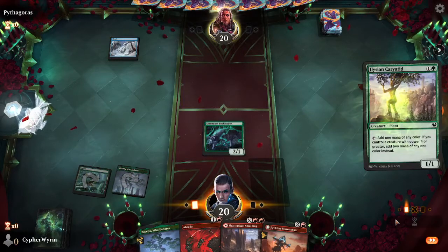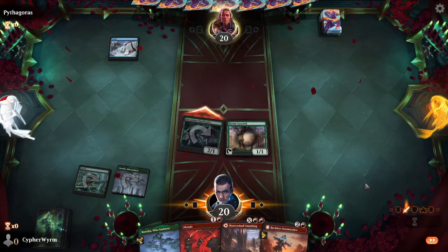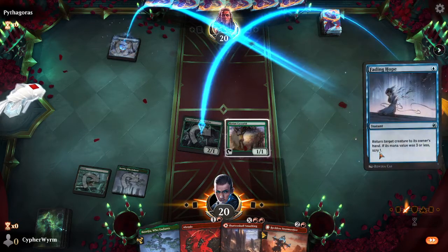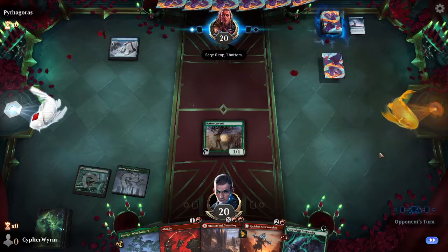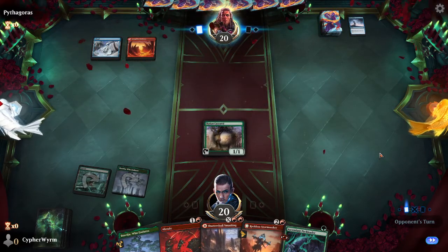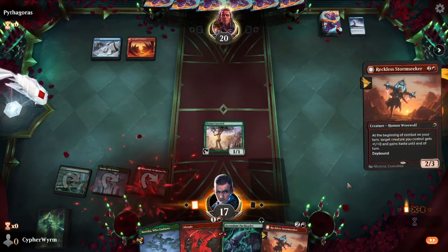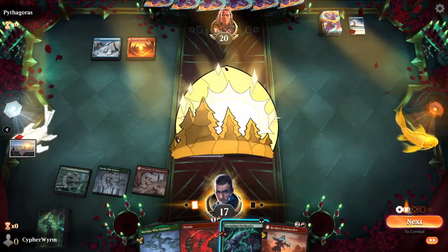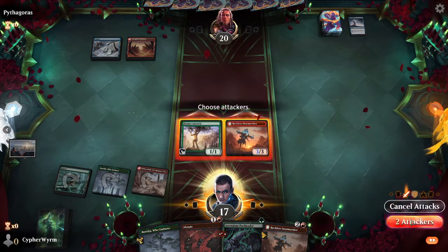Play both sides, play Elysian Carry-Added. Swing for two. He'll use Fading Hope on that. Gryze it'll add him. Try the lava glide. Play Reckless Stormseeker. Swing for four.